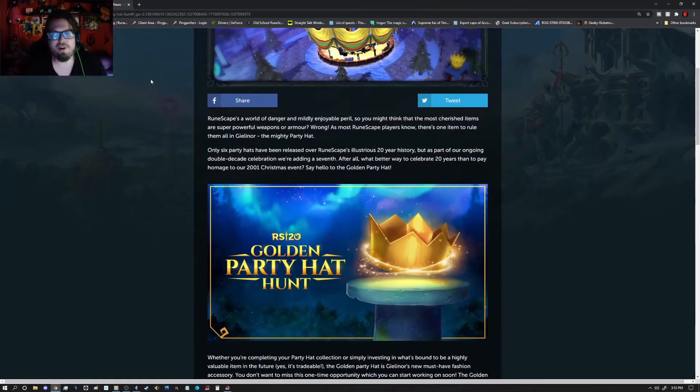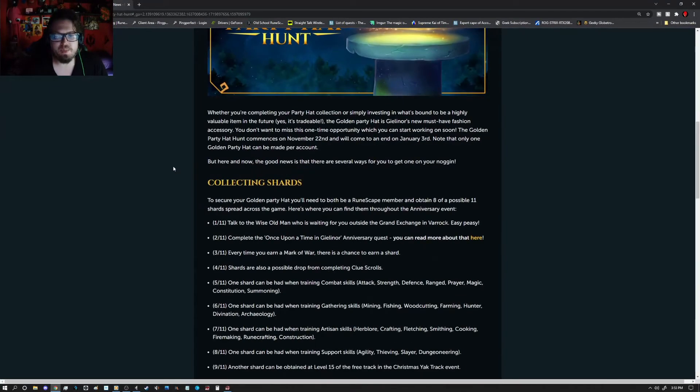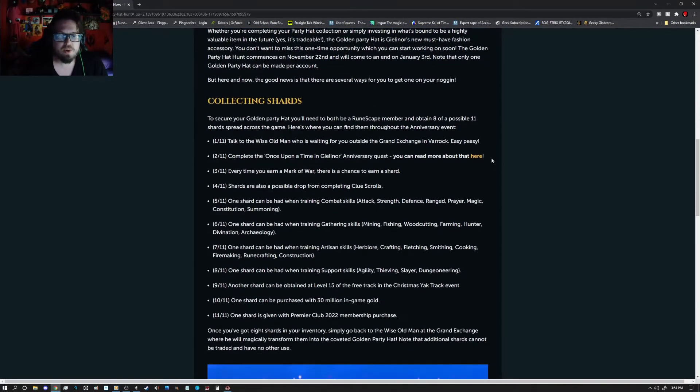There is going to be a golden party hat to celebrate 20 years of RuneScape. This will be starting November 22nd and coming to an end January 3rd. You need to collect 8 out of 11 shards in order to make the party hat. The party hat will be tradable, and it is a golden party hat.